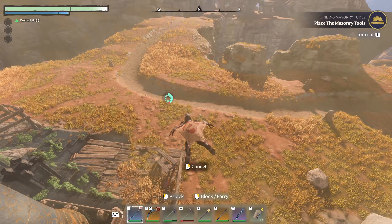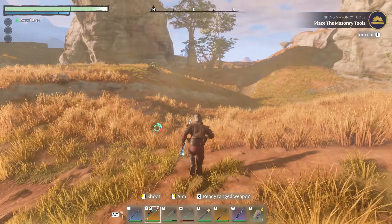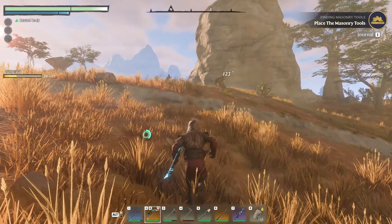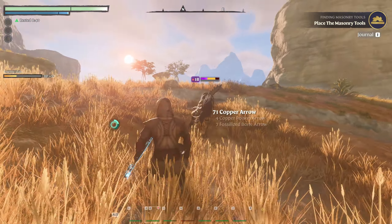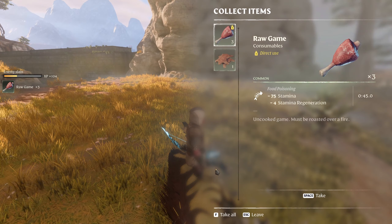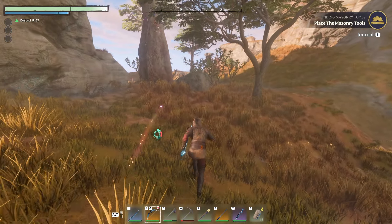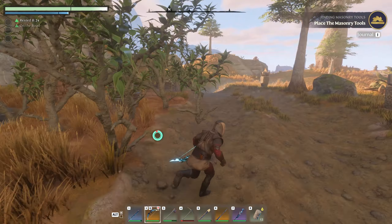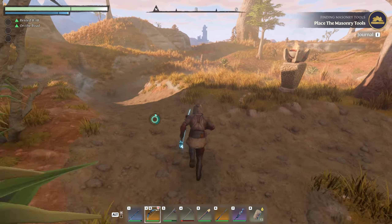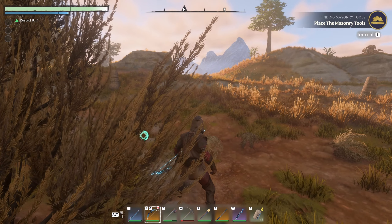Let's go say hi — they're friendly. Ish. Here's another one. Let's grab the food — they give a good chunk of meat, which is really nice because we need more meat. There's a campsite right here. I want to keep going this way — there's a waypoint, let's go this way.